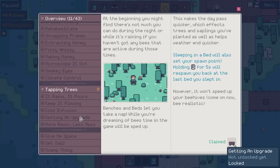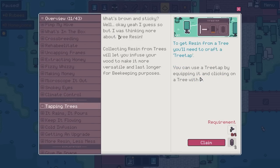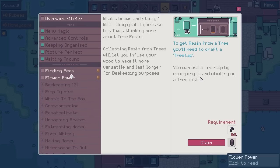We get a little bench. As for new sections, we've got tapping trees. What's brown and sticky? Collecting resin from trees will let you infuse your wood to make it more versatile and last longer. To get resin, you'll need to craft a tree tap, equip it, and click on a tree. Interestingly, this has changed from the demo — you now need a canister to collect the resin, rather than it just coming out as sticky globs. So that's actually pretty cool.